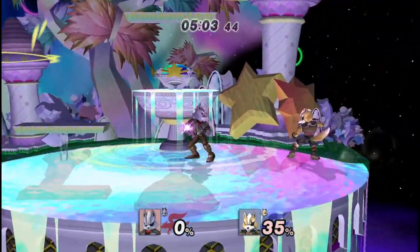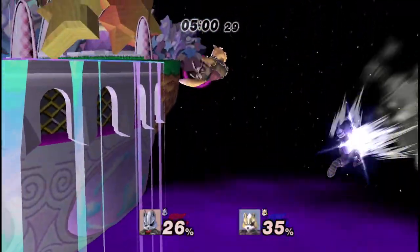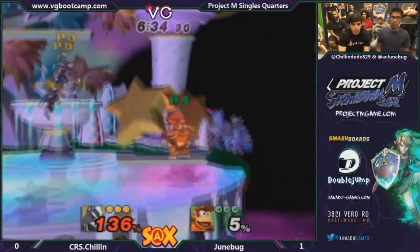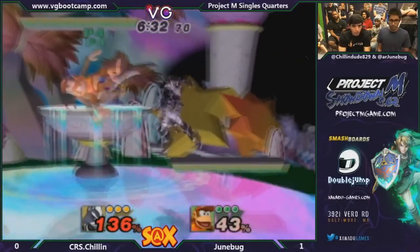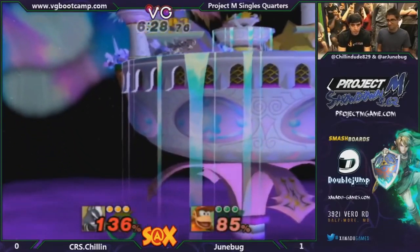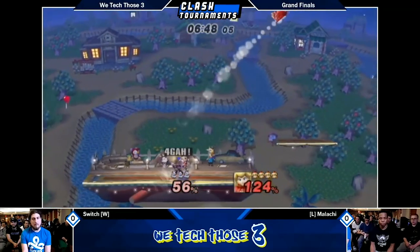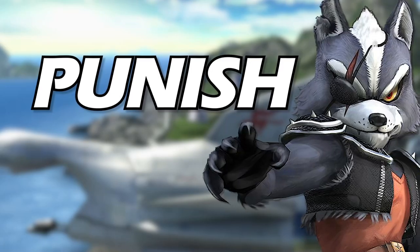Full hop from Wolf is quite strong, as it is with other spacies. Full hop provides a range of drift and timing mix-ups on your landing. This is part of the reason Chillin Dude found so much success with full hop down air, which has fallen out of use in the current meta. While dair can lead to a full combo, it is less strong than other landing options like laser or nair. And that's neutral — but now the cool stuff.